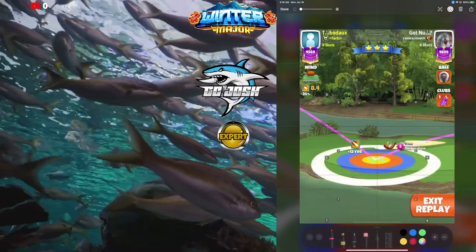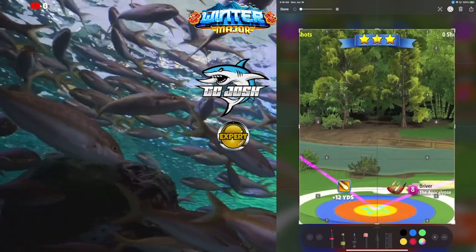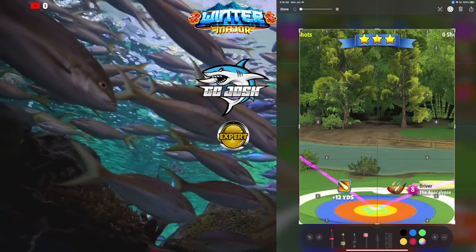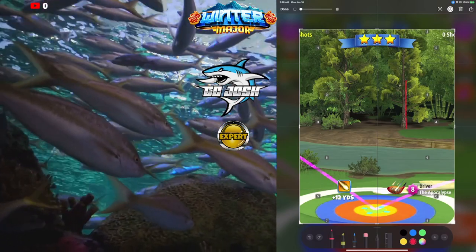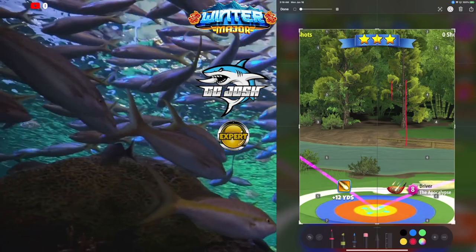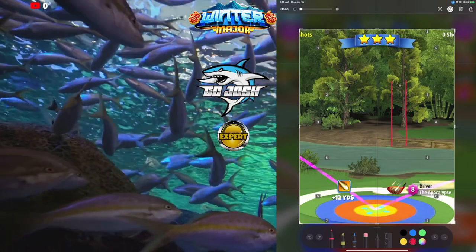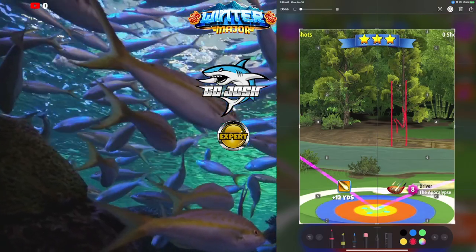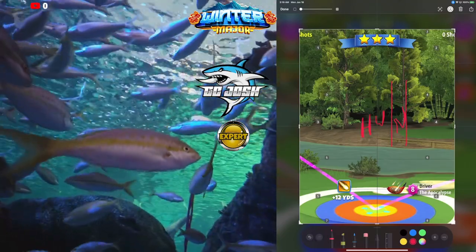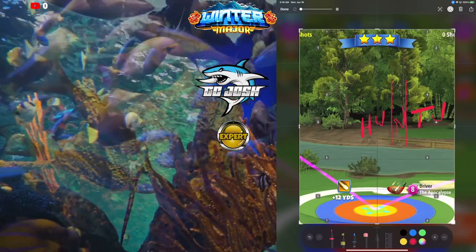For wind angles, most of them are based on this tree right here. If we are in the tree or just to the left of the tree, and if you see this little bush in the background right behind the tree — the left edge of that is going to be my neutral angle. This area over here is headwind, and this will be tailwind over here. Those are the basic three wind angles that I'm catching.